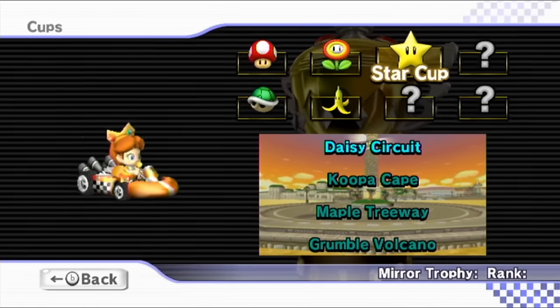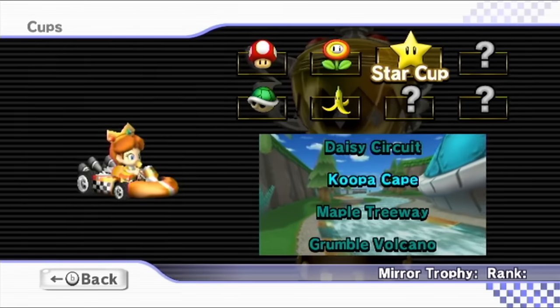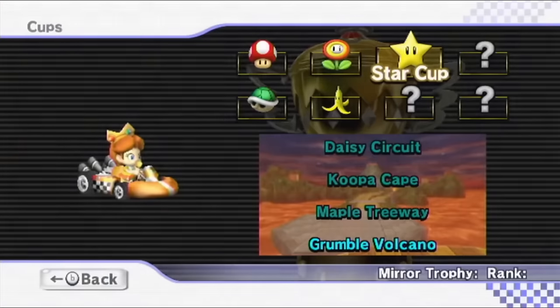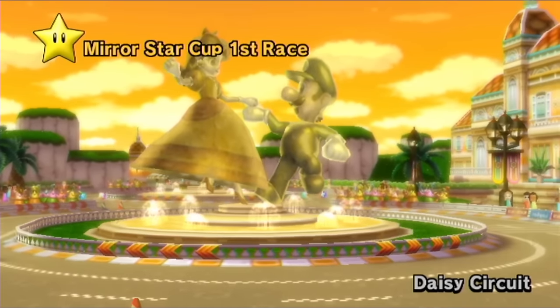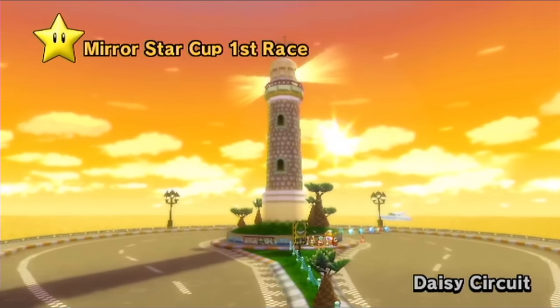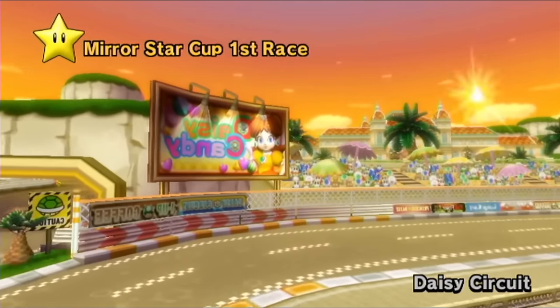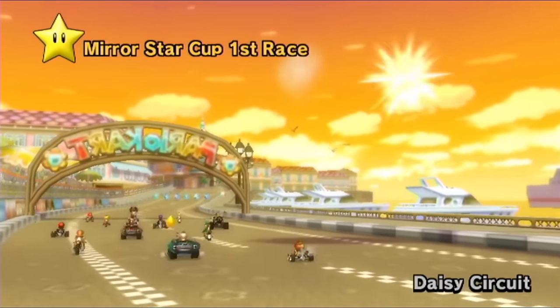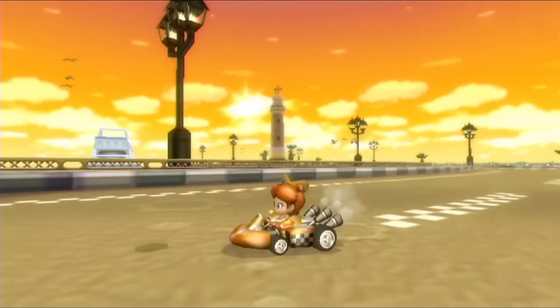Right over here, the Star Cup, which has Daisy Circuit, Koopa Cape, Maple Treeway, and Grumble Volcano. Our first one is Daisy Circuit — pretty good track to start things off with, because I think we can handle it. It's a pretty tough one at times, but there are a lot of turns where we can get some good drifts through, so we should be able to make it through.